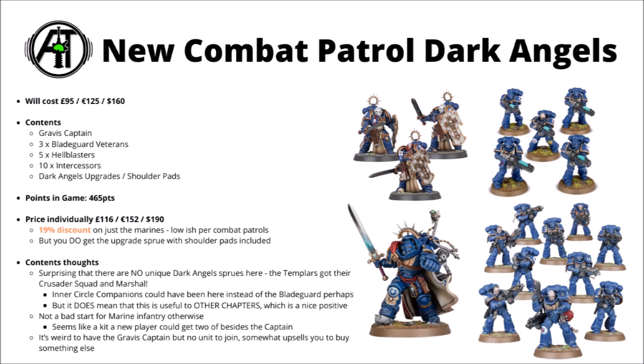For thoughts on the contents, the thing that maybe surprised me the most is that there's absolutely no unique Dark Angels content in this. Sure, you get the upgrade sprues like you tend to in Space Marine Combat Patrols. I honestly thought there would be unique Dark Angels miniatures in this one though — maybe those Inner Circle Companions or a squad of Deathwing Terminators. When the Black Templars got their range refreshed, they both had a Crusader Squad and the Marshal in their Combat Patrol alongside their upgrade sprue. I thought the main reason they hadn't included unique models in the Combat Patrol box set was due to the Dark Angels not having any yet, and that would be swiftly rectified as soon as they got a release like this. I'm kind of in two minds about that though. On the one hand, it could have been quite easy to add some unique miniatures — the Inner Circle Companions or maybe a squad of Deathwing Knights — either one would have made it feel like a truly Dark Angels box, rather than a standard Primaris Space Marine box with some extras tacked on.